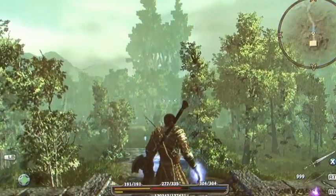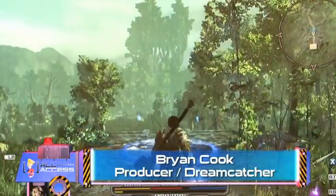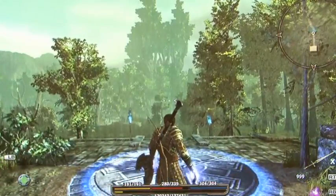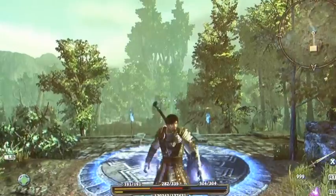Here we are in Arcania Gothic 4, significantly further along in the game — about halfway through the quest structure. You can see that my character is a little bit tougher. I've got a giant battle axe on my back, I've got a bow, and my hands are glowing with the awesome power of magic.